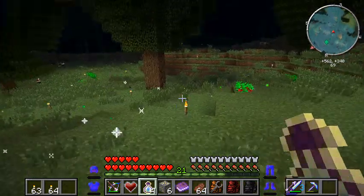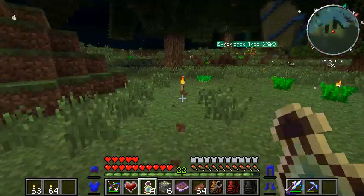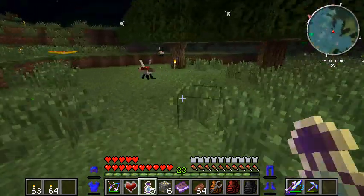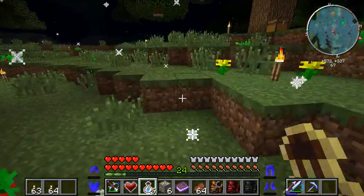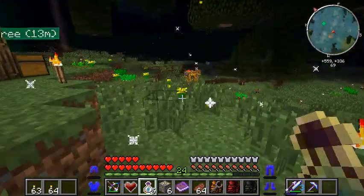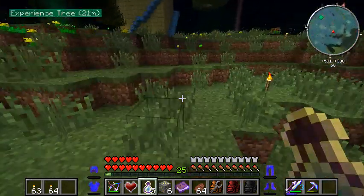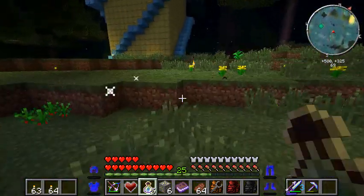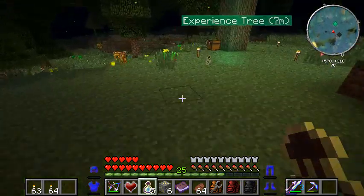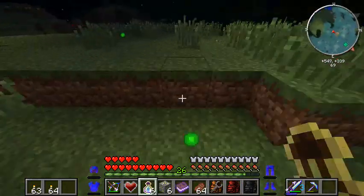The easiest way to get one of these is to make an experience orb catcher. Basically, you point it at the shadow of an experience orb and right-click it. If you do it right, you have a good chance for it to spawn bottles of enchanting. The recipe for a seed is 8 bottles of enchanting and an apple seed — so it's very, very easy to get. Once you get your first one, it's very easy to get more.